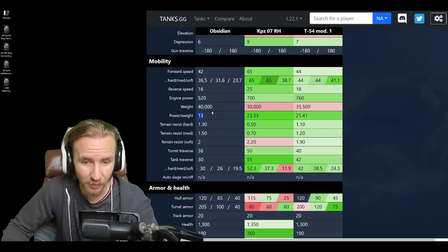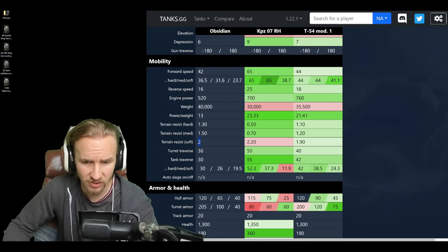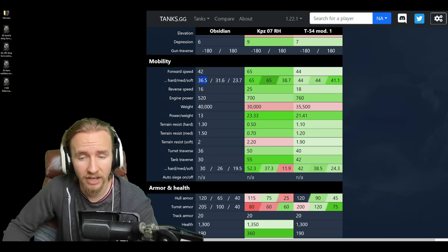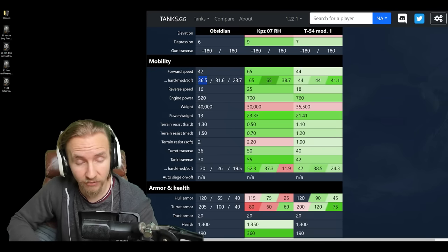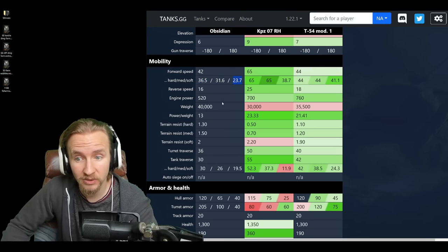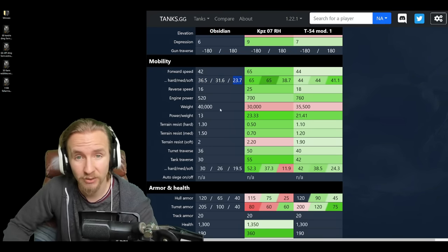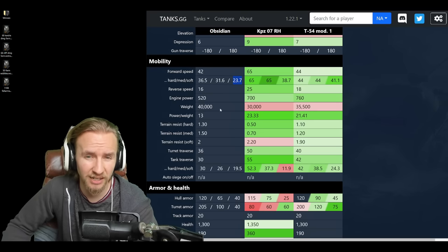When you combine this with awful ground resistances on hard and medium terrain — though oddly okay on soft — that makes this thing incredibly sluggish. It won't even get up to its poor top speed: 36.5 max effective on hard, 31 on medium, and 23 on soft. That is absolutely abysmal mobility. You're definitely going to want to take grousers or turbo on this tank, otherwise you'll end up slower than most heavies in the game.